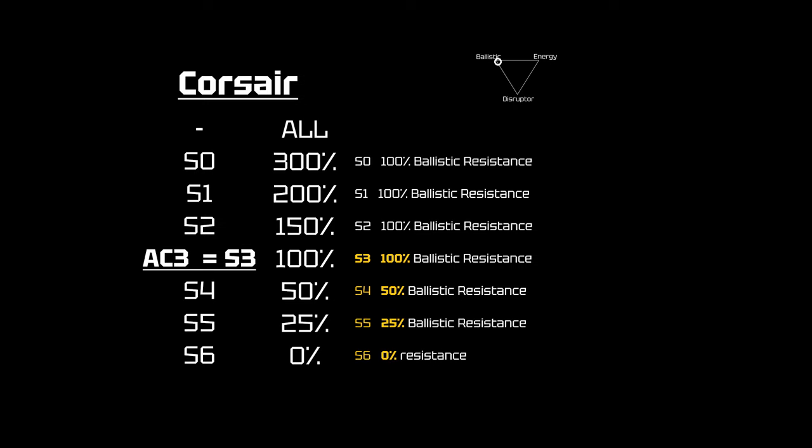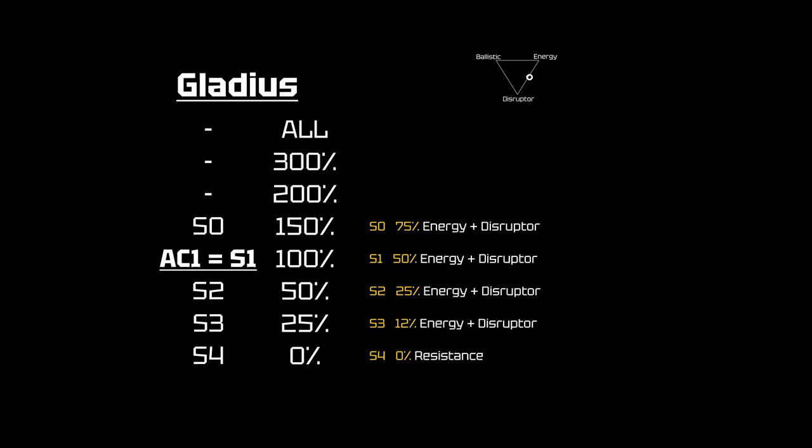Let's take a look at the Gladius. The armor here is an even mix of energy and disruptor — the triangle moved to the point directly between those two — so those percentages are split between them with none given to ballistic. The Gladius has size 1 armor, so there's not as much room below the armor size to handle weapons since there's only a size 0 weapon — no size negative 1 weapon. The best we're going to get is 75% resistance to size 0 energy and disruptor weapons. For the armor class of 1, size 1 weapons will have an even split of that 100%, so it'll be 50/50 energy and disruptor. Then just like the others, declining through size 2, 3, and all the way to zero on size 4s.